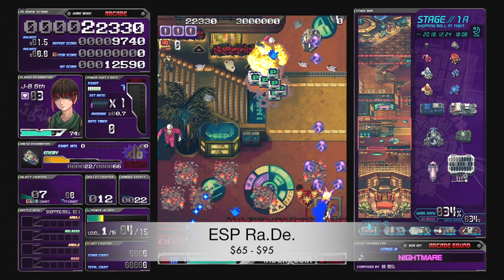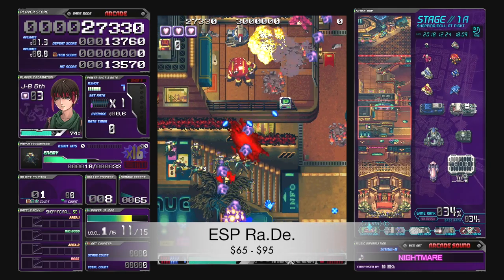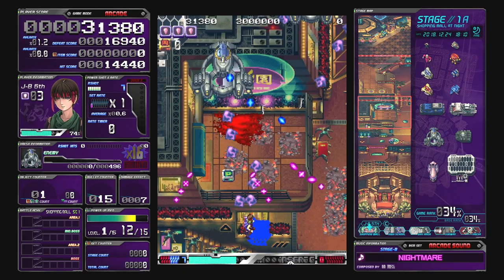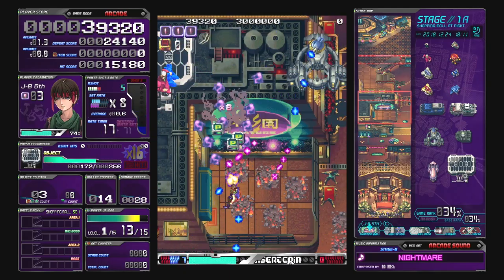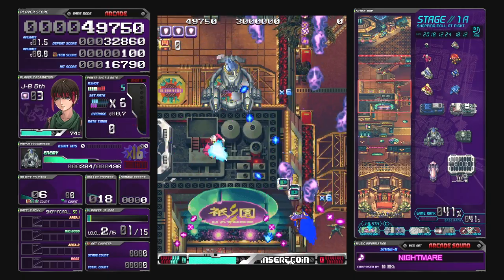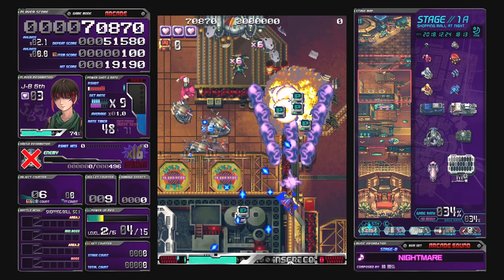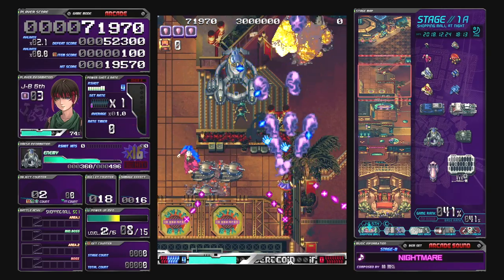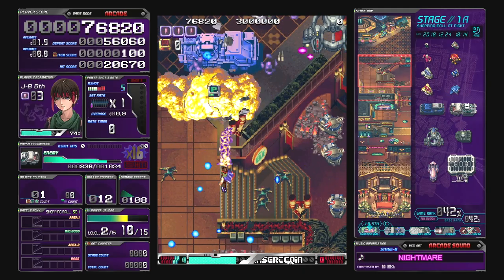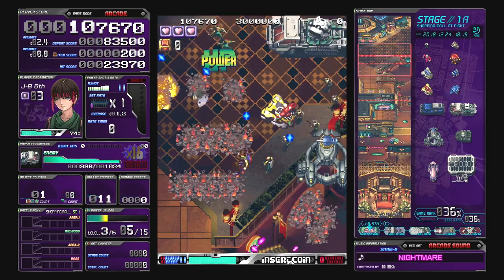Next up we have ESPRADE, released in December of 2019. This is a port of the 1998 arcade shooter developed by Cave, and this port was actually developed by M2. It's a fantastic game — yet another vertical scrolling shooter where you select from different characters, each with their own bullet patterns. This is the only Cave shooter on this list and a must-own game for any shooter fan, in my opinion.